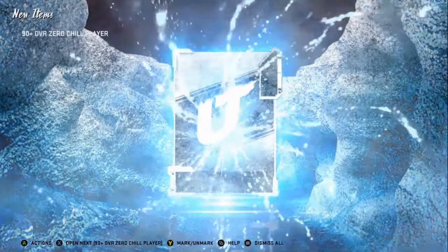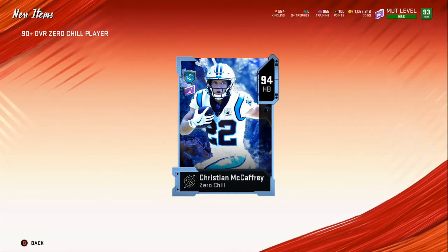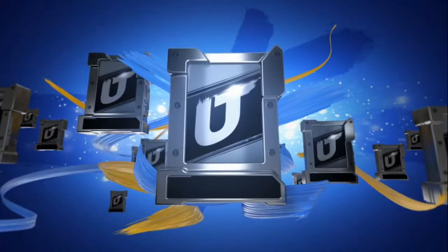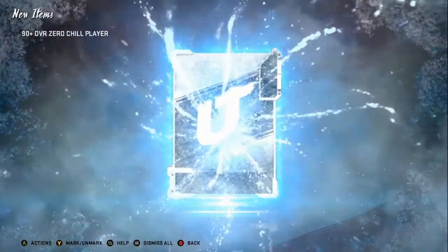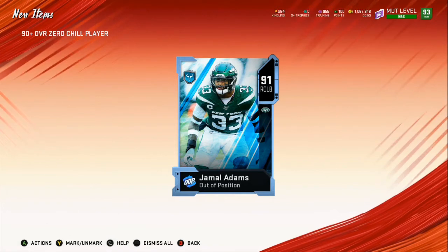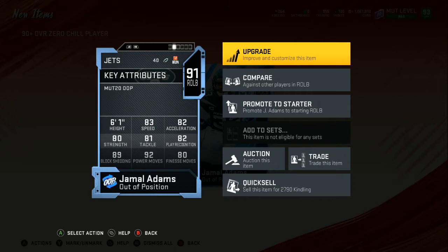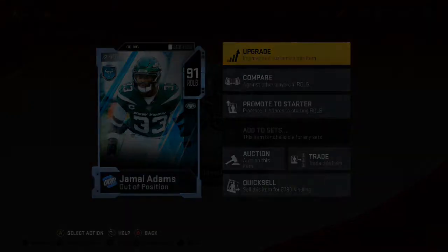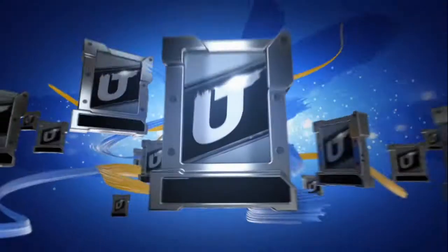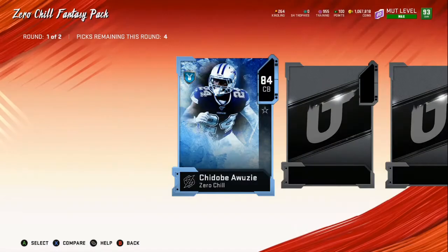Put Richard Sherman's limited card on for 700k, put the power-up pass on Richard Sherman — I was into a million. We start off with a 94 Christian McCaffrey — I wasn't even trying to open that pack, so we move on. Give me some glitchy! 91 Jamal Adams out of position, right outside linebacker. 83 speed, 92 power move — we're gonna use that for kindling, and once we get up to about 10,000 kindling we'll go get Walter Payton or something.